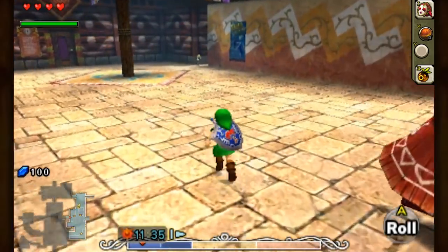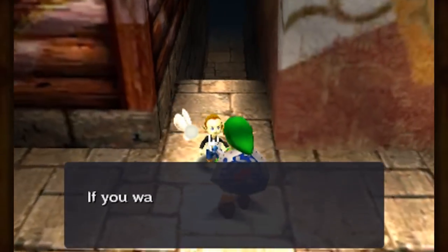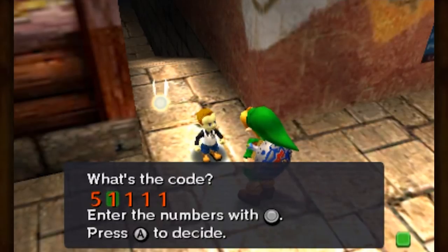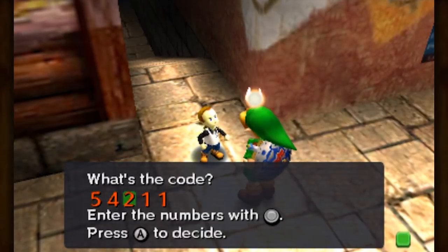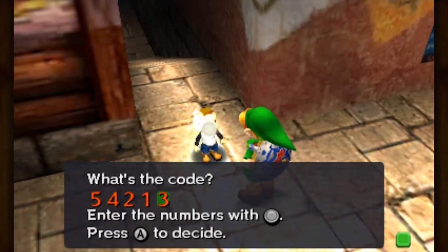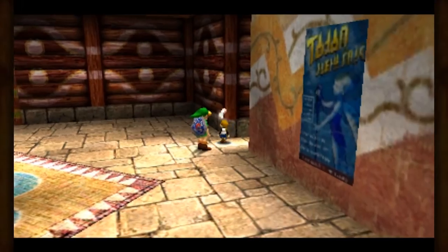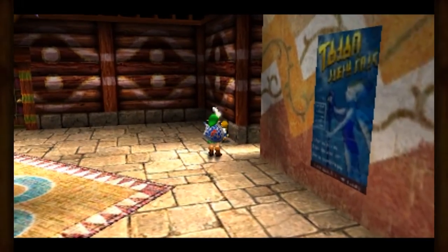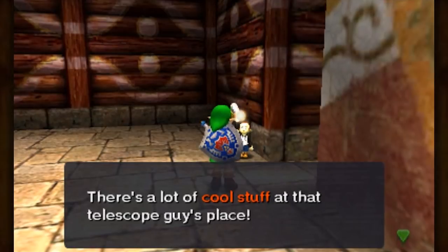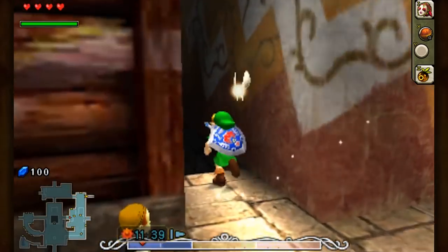We've done this already, but I want to swing by the Astral Observatory again. Let's see if I can actually remember this code. It was 5, 4, 2, 1, 3? I think this is wrong. Oh my god, it's right! Wow, how about that memory? I'm actually amazed at myself. We have access again, so we're gonna head through here and go back to the Observatory, but now as a human, so I'll see you guys there.